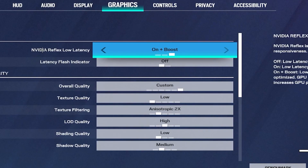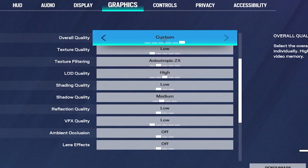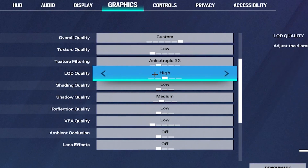Set NVIDIA Reflex Low Latency to 'On + Boost,' since this will give you the best results. Moving down to the quality settings: set Texture Quality to 'Low,' Anisotropic Filtering to '2x,' and LOD Quality to 'High.'